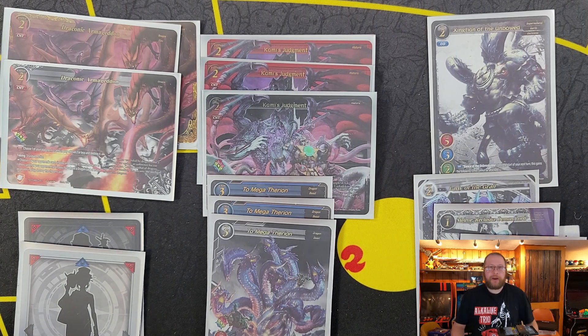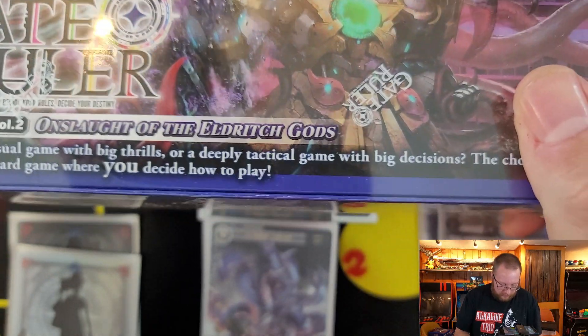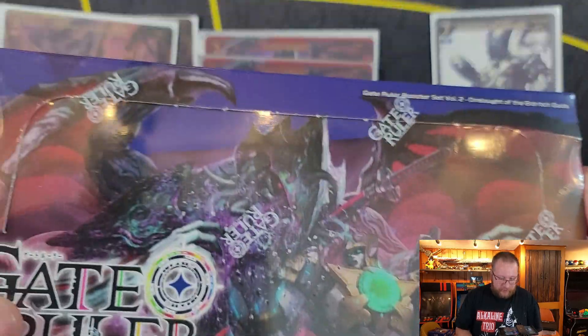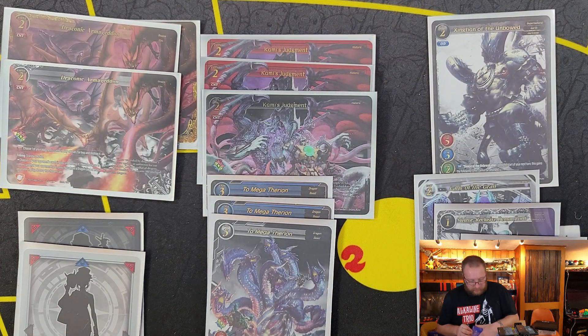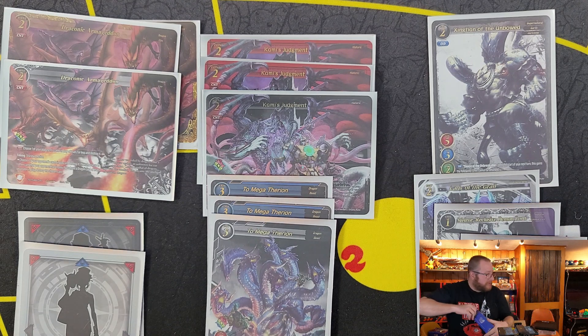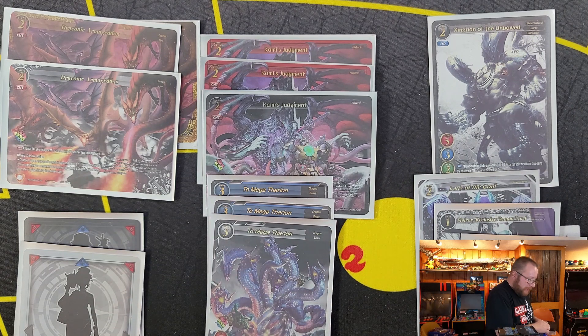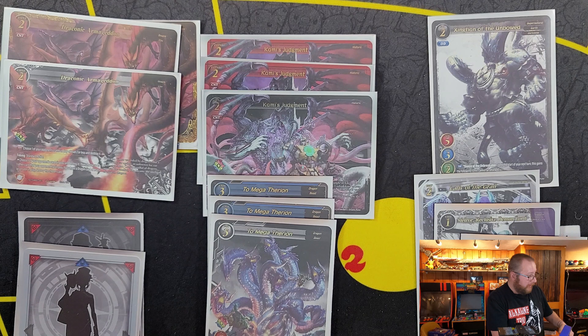Hey everyone, welcome back to J&J PokeStop. My name's Justin and today we are moving on to our fourth Gate Ruler Booster Set Vol. 2 Onslaught of the Eldritch Gods Booster Box Open. Hopefully you all are enjoying this. I have got a booster case of Card Fight Vanguard that I ordered. I really enjoyed opening all this non-Pokemon stuff, so kind of want to branch out a little bit. Pokemon's not going anywhere — I've got a ton of cards, way more than we could open in a few videos, so look forward to recording more of those.